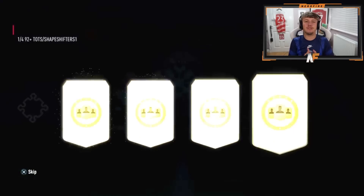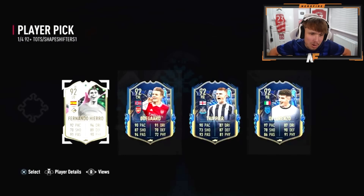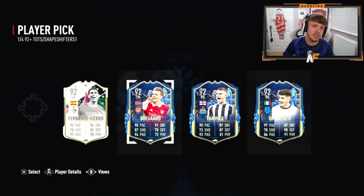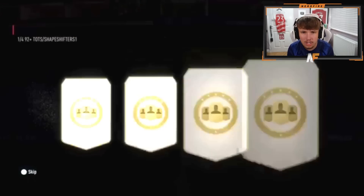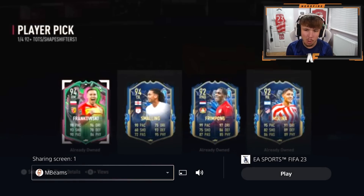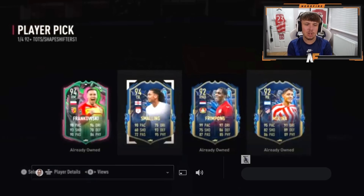Alright, my man Cashel — we've got four 92-plus Team of the Season or shapeshifters. What do we see? Hierro — I'd probably just go Hierro, he's an icon. Di Lorenzo is pretty good, might be better than Hierro in game, but they're all 92 so it doesn't really matter too much. He's gone for Di Lorenzo, I assume maybe he's an Arsenal fan. Alright, Mr. M Beams — another player pick here. Oh, Franck Kessié — he's supposed to be really good, pretty good in game.